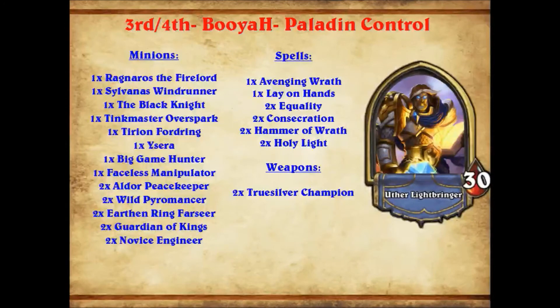Onto a more control-ish Paladin late game deck from Booyah. This one was playing more late game in terms of a Ysera, a Big Game Hunter, Faceless Manipulator, Double Wild Pyromancer, Double Earthen Ring Farseer, Double Guardian of Kings — a lot of late game cards and a lot of healing and defense. With the spells it had Lay on Hands, all the removal, two Holy Lights. There's so much healing in this deck — two Holy Lights, Lay on Hands, two Earthen Ring Farseers, two Guardian of Kings. There's a huge amount of healing and three win conditions in Ragnaros, Tyrion, and Ysera. This is an incredibly late game focused deck.